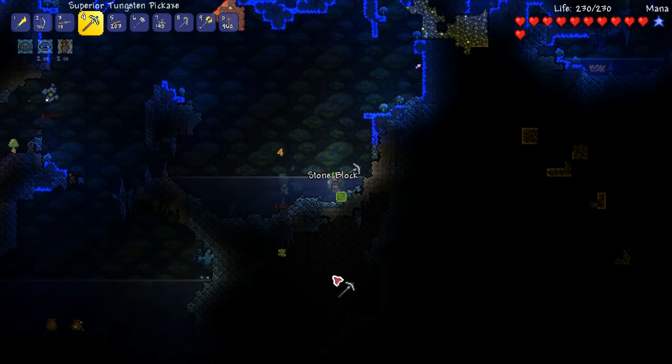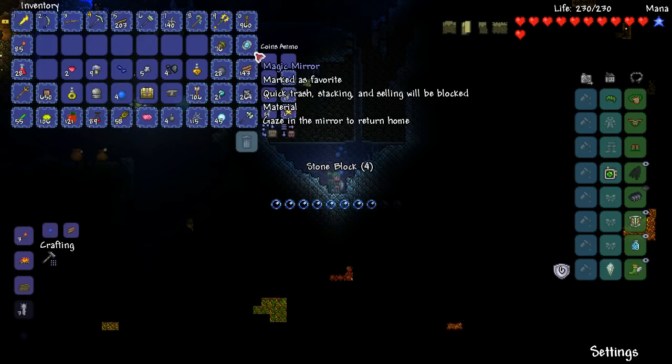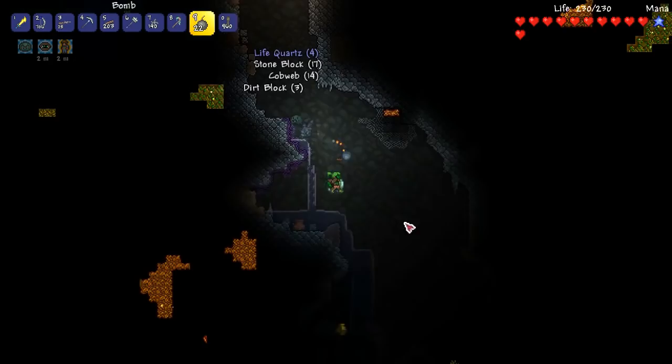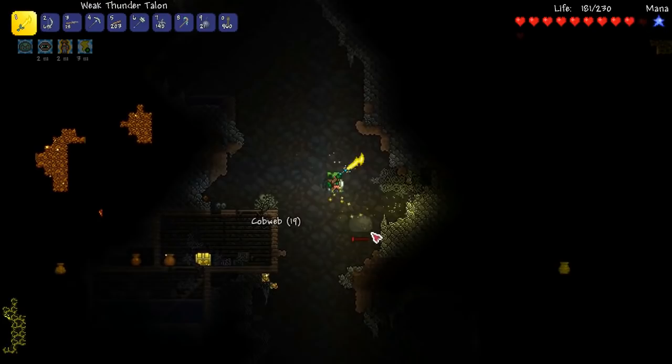It looks like there's a cavern underneath here, so let's just dig through. There's not too much there, but we might use some bombs — bombs are always good. Let's put our bombs in our hot bar. There's a bit more life quartz, which means we'll be able to make our own life crystal soon — you only need 10. And there's another slime. Let's get some arrows into that. I've got my energize buff back on.